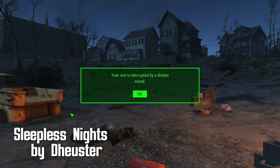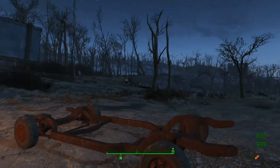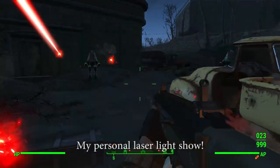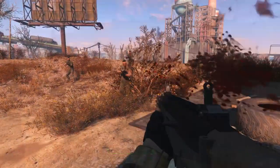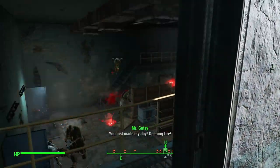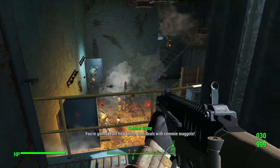Sleepless Nights by D. Huster — hopefully I said that right, probably not. Sleeping in the middle of an abandoned city should be dangerous, and with Sleepless Nights it is. Now when you sleep in areas that are a bit less protected than most, there's a possibility that you'll be attacked. If you're over level 35, there's also a 50% chance you'll get a second random wave of enemies that attack as well. For instance, I had this happen to me when I was attacked by both Mr. Gutsies and Super Mutants while sleeping inside.